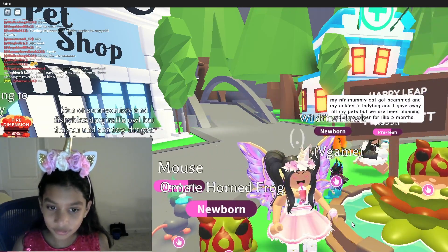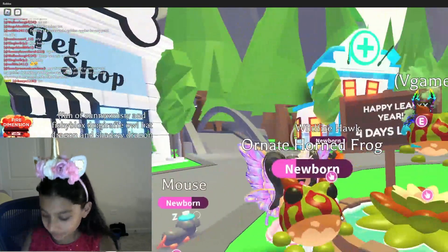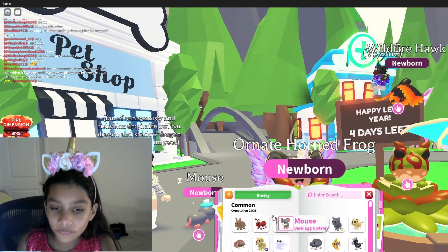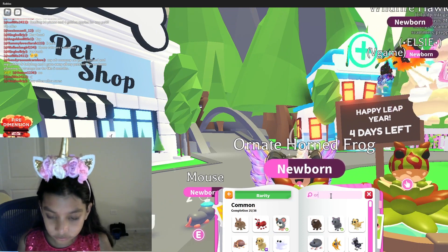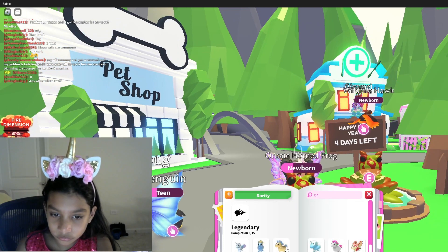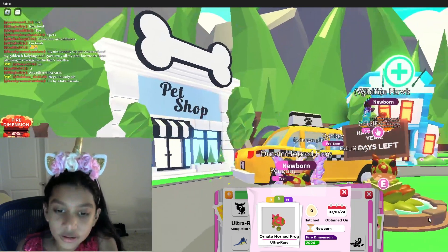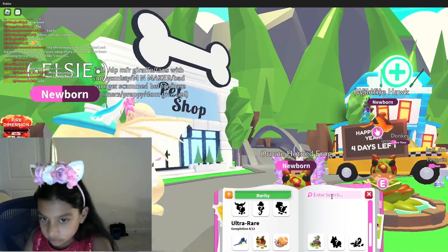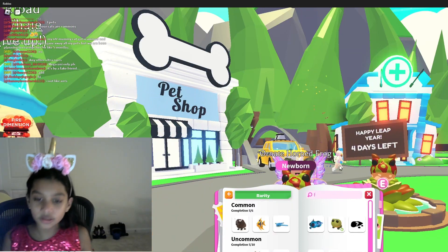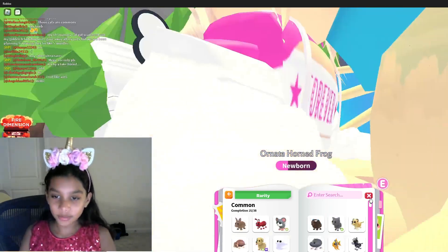Here it is — it's super big, even when you hold it. This is the ornit horned frog. The flaming pets are just neon blue but they do look super cool, so I'm very happy I can make a neon one of them.